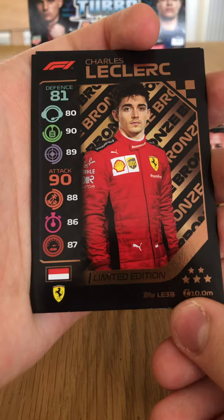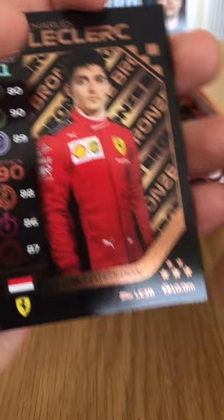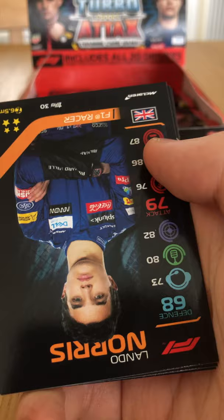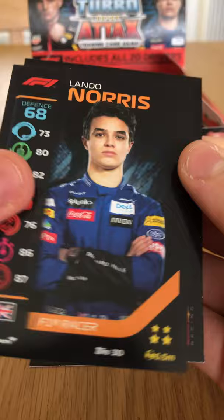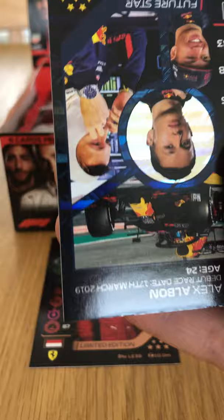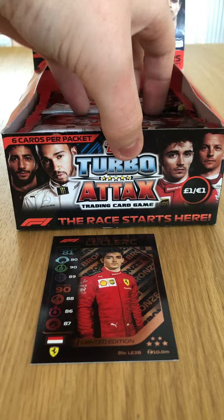We have our first limited edition — a Bronze Charles Leclerc card. Not sure if this is the one meant to come in the booster box but I'll take it! That's our first limited edition of the pack opening, very chuffed. We also have a Nicholas Latifi base card, Daniel Kvyat Flashback, Lando Norris base card, Max Verstappen Live Action from the Brazilian Grand Prix 2019, and Alexander Albon Future Star holographic. Right, let's get into the next pack.